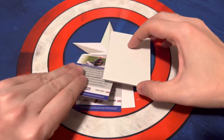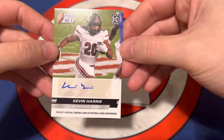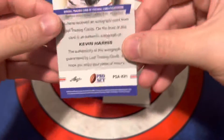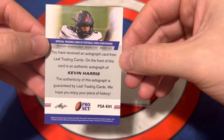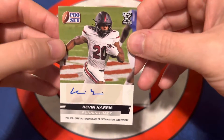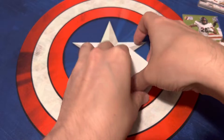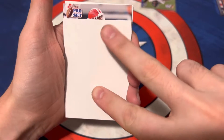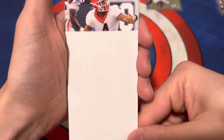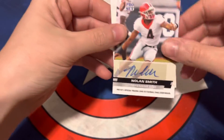These are sticking. First auto here is going to be Kevin Harris, running back. I can't really tell where he's from, nor have I heard of him. And then our second and final auto of this box is going to be Nolan Smith, defensive lineman.